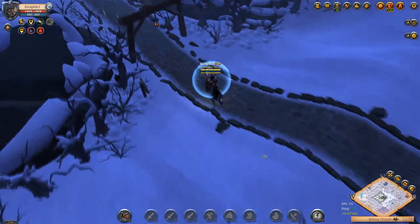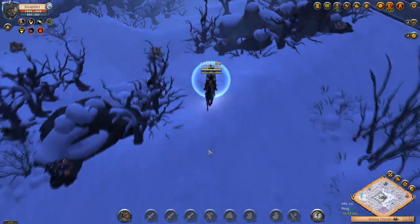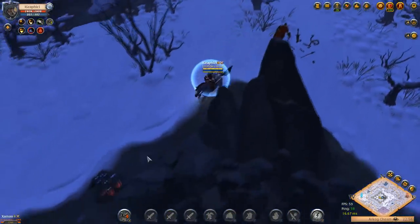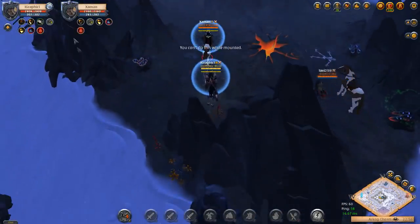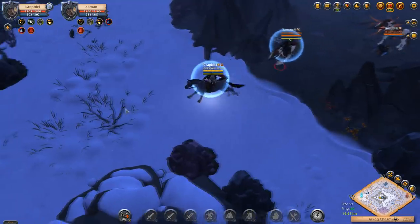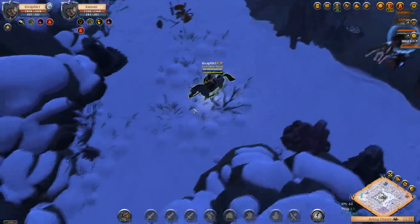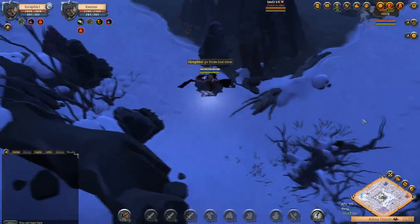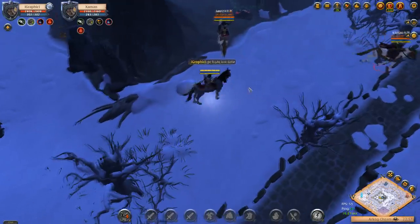Don't fret — that computer freeze does occasionally happen to me. We're going to go right back out, regear real quick, and try to find those guys again. Just like that, once we get over to the hell gate, they are here again, so we're going to get another 1v2 chance against these guys. They're running tier 6 gear, so if you're able to beat someone running a 5-1 weapon in all tier 6 gear, you know the build is working as intended.